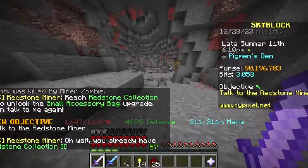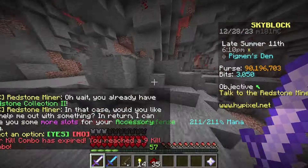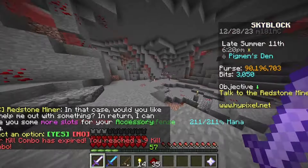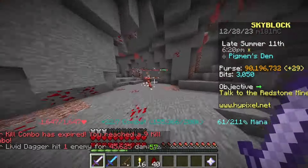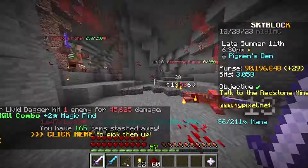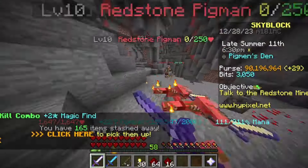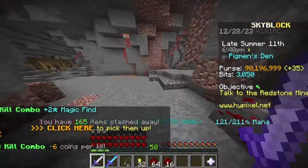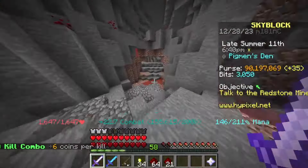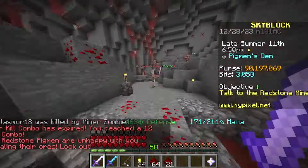I'll be showing you an Iron Man profile friendly way and a way normal players can use. The Iron Man profile friendly way is to go to the Dark Auction, which happens every hour in Skyblock, or every three Skyblock days. The chances of getting an Epic Turtle Pet auctioned will be 9.753%, and a Legendary Turtle Pet has a potential of 2.438% to get auctioned.